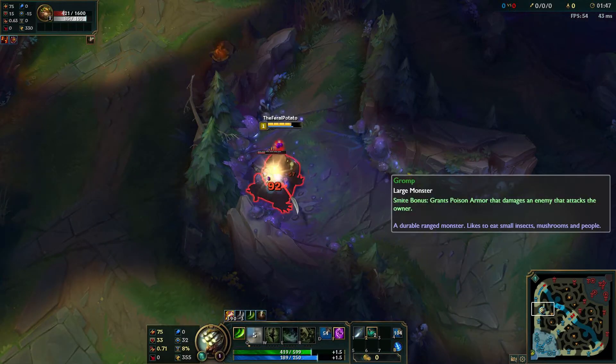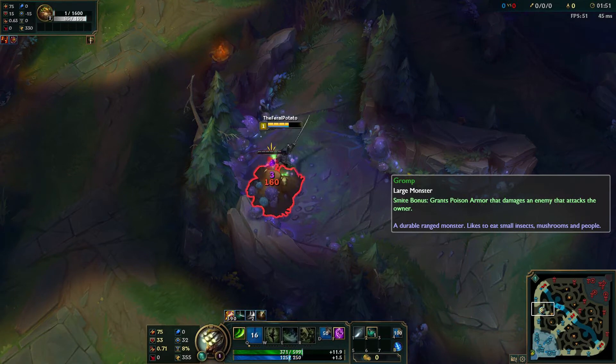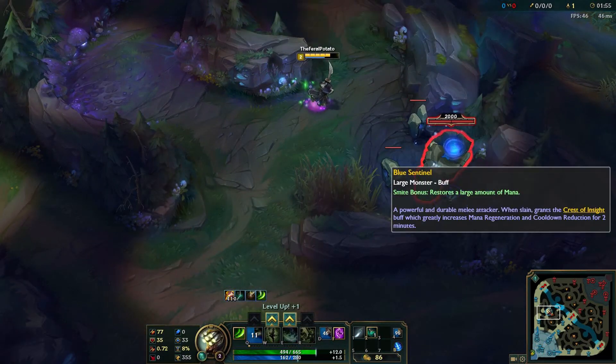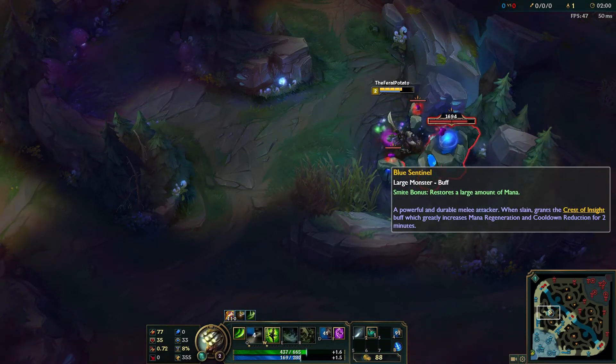Usually what I do is attack it and smite the Gromp, or if you start red side you wouldn't need to use a potion, but I'm going to use a potion now because I don't have a leash. You would take this first and then come over to your blue buff or red buff depending on which side you started, and start attacking it and use your abilities.